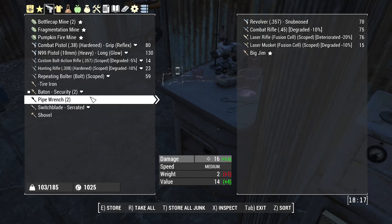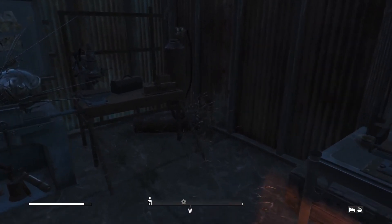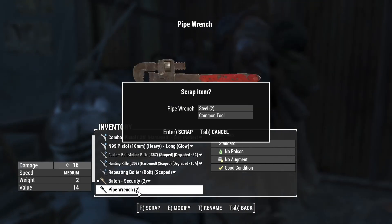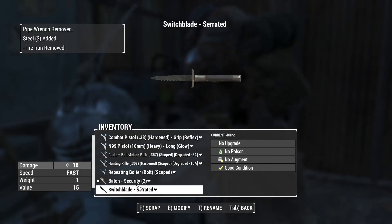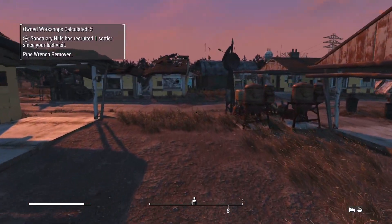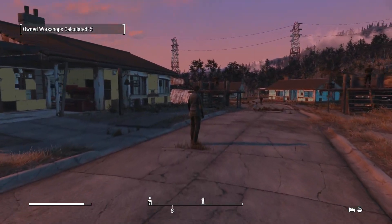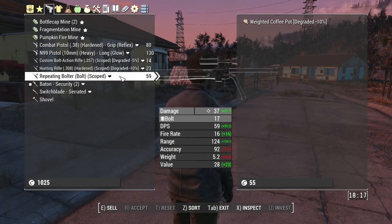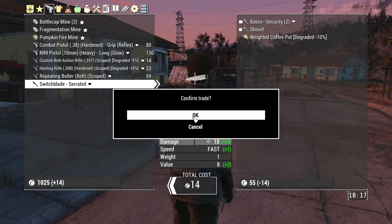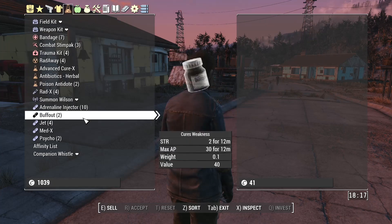That gives me a nice selection of stuff. There's the weapon bench. If I want to get rid of the tire iron, it gives me a common tool. The pipe wrench is also a common tool, and I'm going to sell those - I've got Carla outside. She hasn't started wandering yet. Good girl. The shovel and the two - 14 caps. And I've managed to stay over a thousand caps, which is awesome.